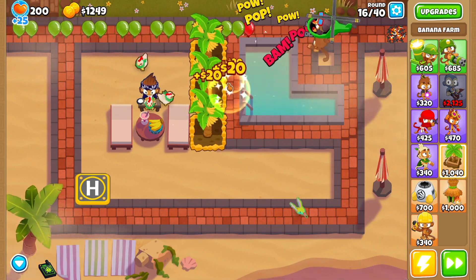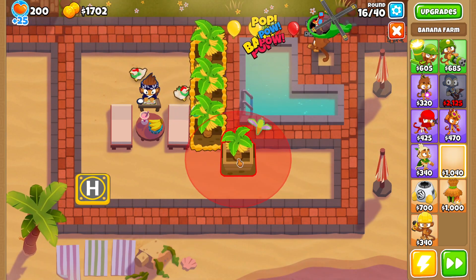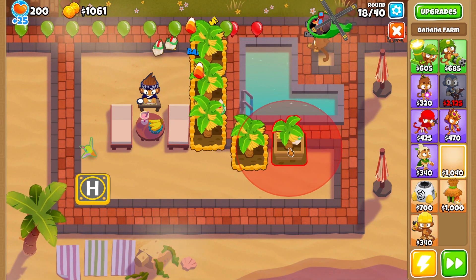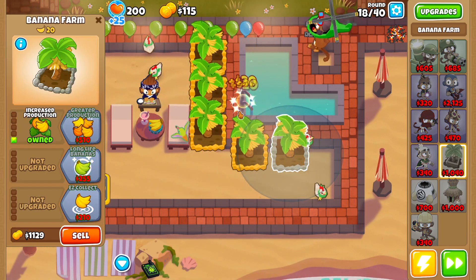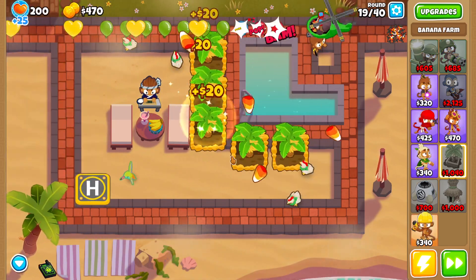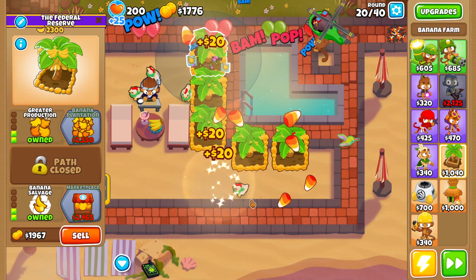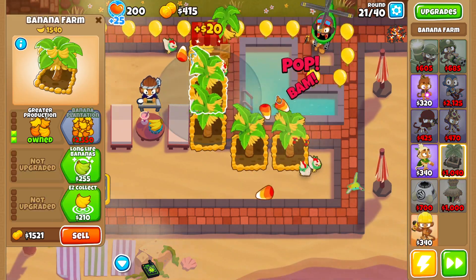Up next, I'm debating — we'll probably just get camo on the heli pilot; that's the cheapest way to do it. We're going to go through and make all of these marketplaces now. That way we get the increased sellback, the auto collect, and a little extra money per round. It never hurt anyone — marketplaces are great.